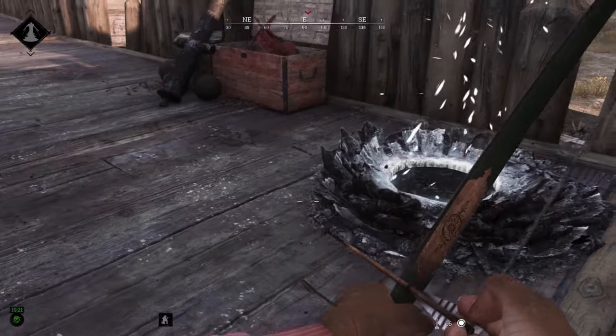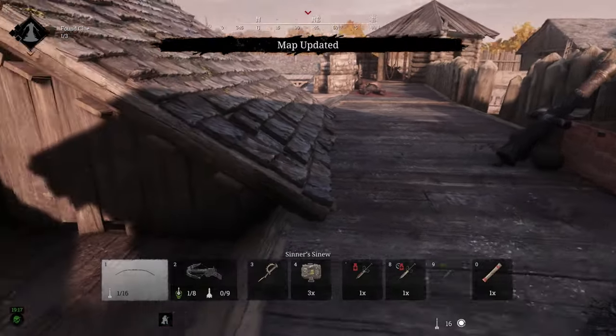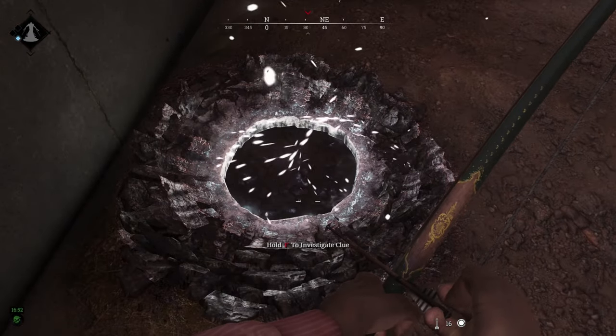If the game just started and the first clue you get to has a broken seal, that should tell you that the enemy team just passed by. If you move to the nearest compound and the next clue is also taken, it is likely that you are moving in the same direction as the enemy team.